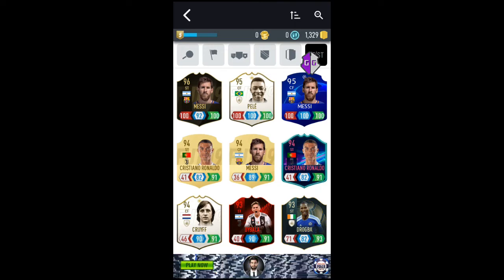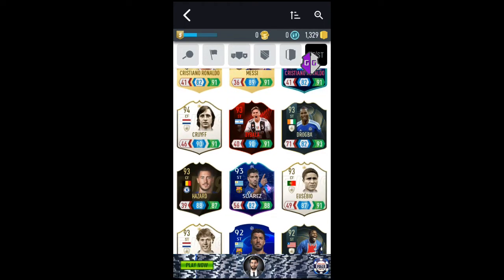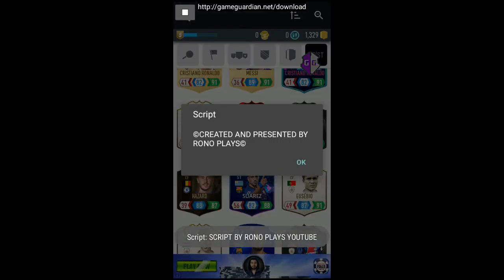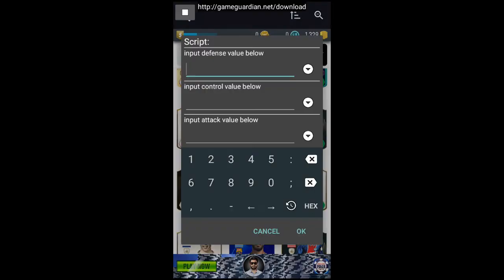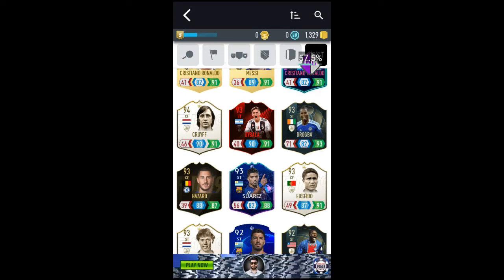I'll do Dybala right now. Dybala is at 40, 90, and 91. As soon as you know that, select the GG app and again execute the script. Click execute, then select 'Player Stats Modifier' again. Now enter the values — remember Dybala was at 40, 90, and 91. Enter exactly that: 40, 90, 91, and click OK and wait for the script to execute.